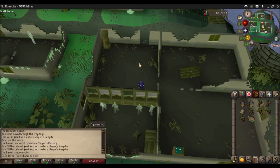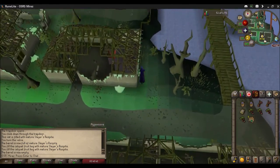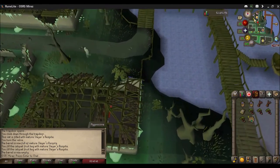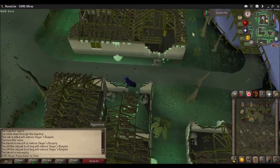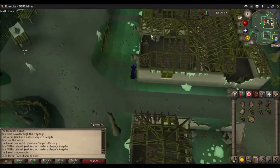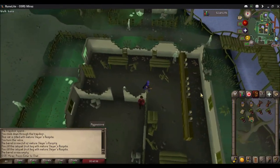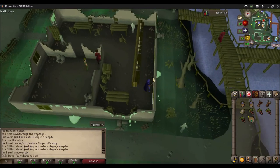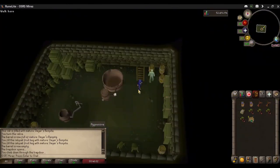Heading over to the brewery in Port Phasmatis — head north from the bank. Thankfully there's a bank nearby in case you forget anything. Go towards the bar. Robin's in here as well, along with Bill Teach — these alcoholics. Go behind the bar and climb down the trap door.